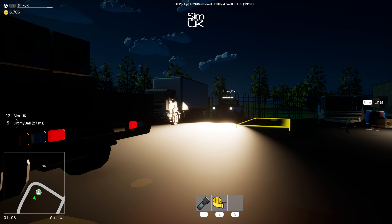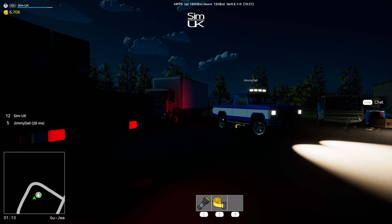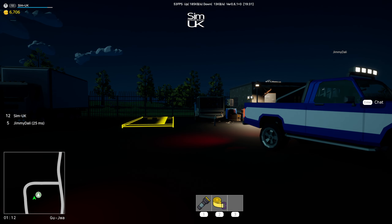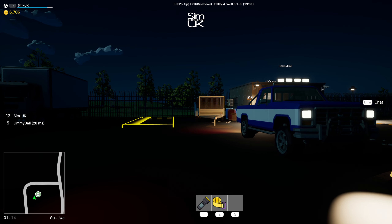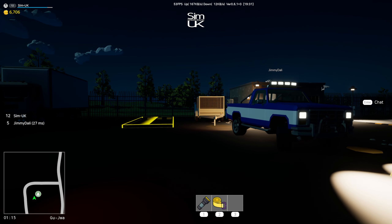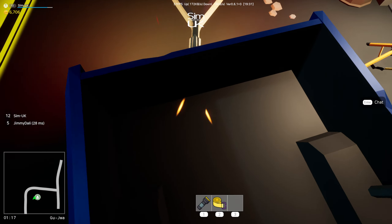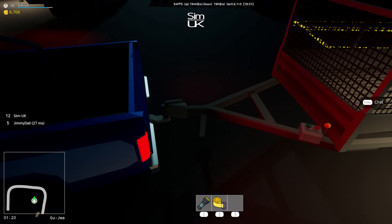They really need to have on/off and high beam/low beam as two separate buttons, though — true. All right, let's just pick up the trailer real quick. Hook trailer — there we go. Let's go see if we can get that delivery.